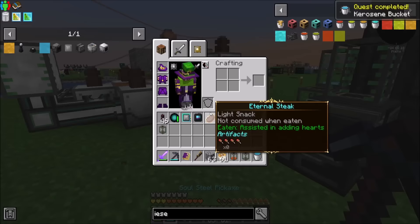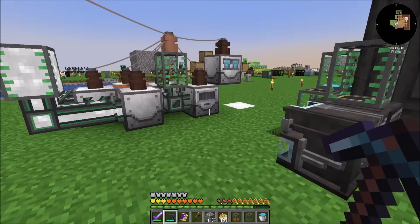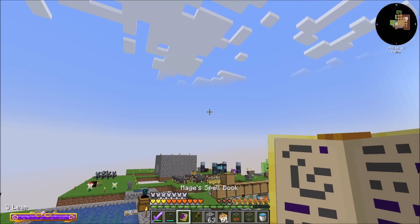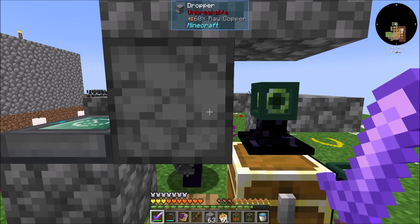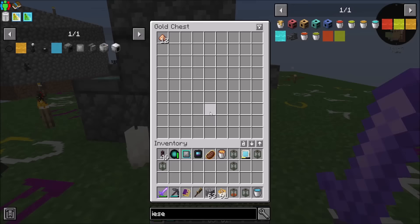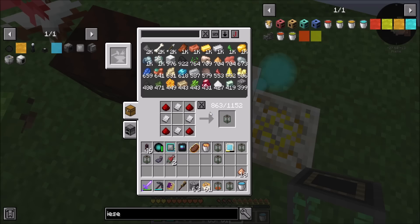Now for quest purposes I need a bucket of kerosene, and now I should be able to get dielectric paste. I just need mana-infused copper, which is just copper dust. So I'm going to get some raw copper and give it to Mr. Speedy over here who does a very nice job. That'll get me like six stacks of dust, so good times.